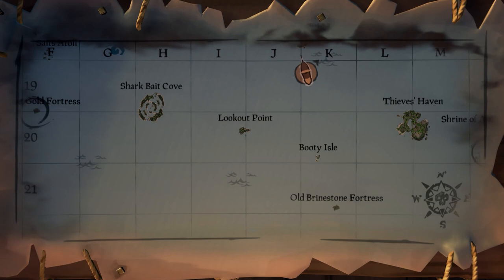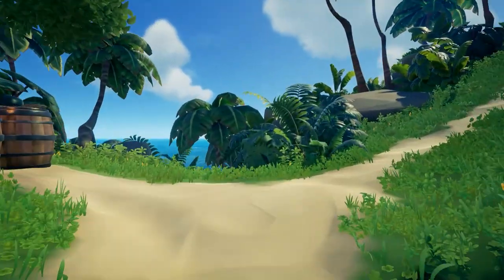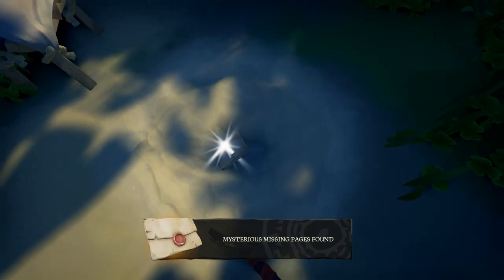Ignore the riddle in the journal and head to Lookout Point. Once you get there, head all the way up to the top of the island and you'll find a cart. Dig right in front of the stool there, and you will get missing pages to the journal. Pick them up and ignore them.